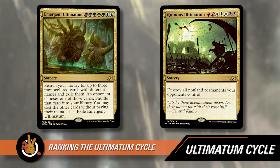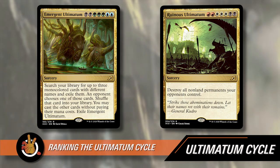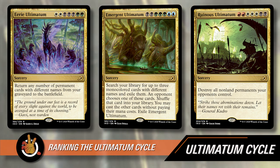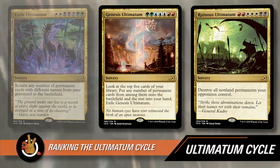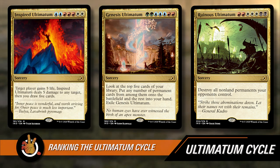Ranking the Ultimatums: Emergent Ultimatum wins you the game if you build your deck around it. Eerie Ultimatum creates an overwhelming board state from your graveyard. Ruinous Ultimatum is a great catch-up card that doesn't win you the game on its own. Genesis Ultimatum will be the most fun and most fair — we'll see it played and get some random good stuff. And Inspired Ultimatum — five, five, and five is just not enough; we're really not going to see that card.